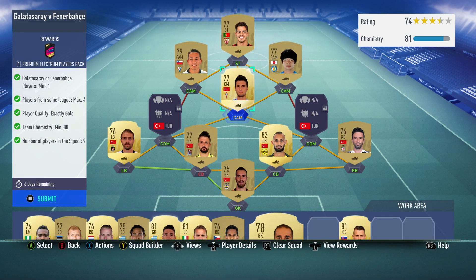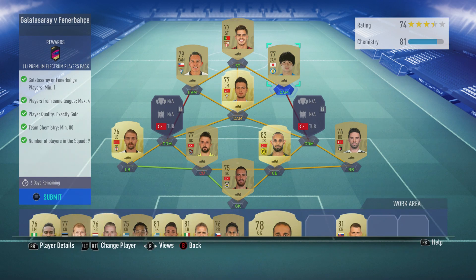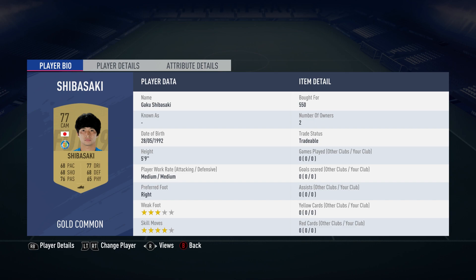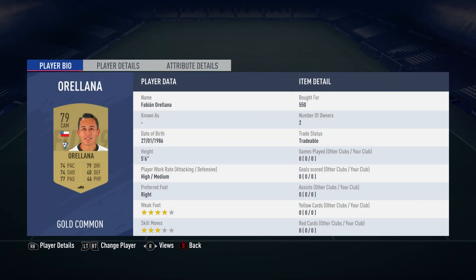These two are locked in. The centre attacking midfielder is a CDM on his card, but if you can get him as a centre mid it will save you a position changer. Okay Yokosulu, bought for 700, plays for RC Celta in the Spanish first league and is Turkish. The centre attacking midfielder on the right is Gaku Shibatski, bought for 550.